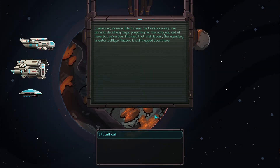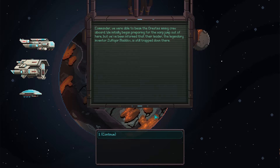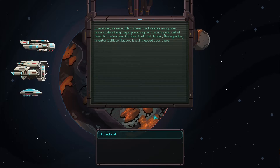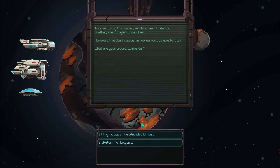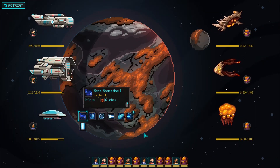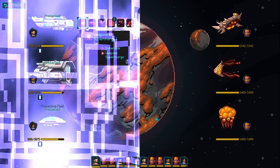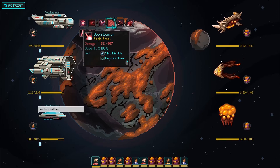Commander, we were able to beam the Orestes mining crew on board. We began prepping for the warp jump out but we've been informed that our leader, the legendary inventor Zulfikar Maddox, is still trapped down there. In order to try to save him we'll first need to deal with another even tougher cruel fleet. However if we don't rescue him now we won't be able to later. No man left behind. This is gonna require all our training. Thankfully I used the Doom Cannon already - that chopper's gonna be our priority.